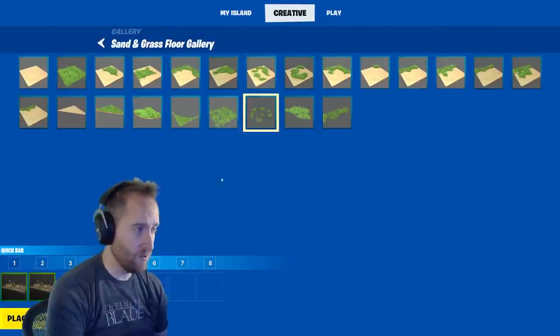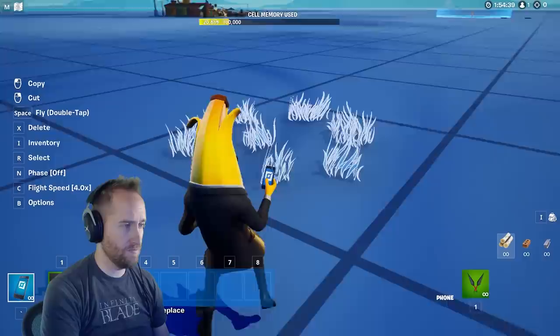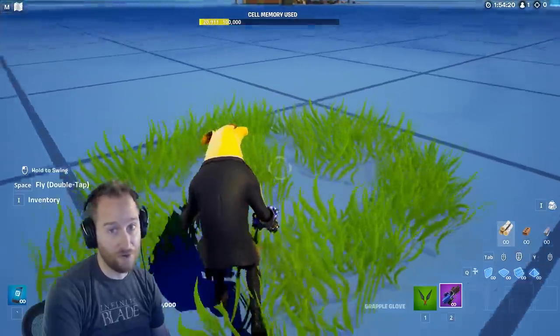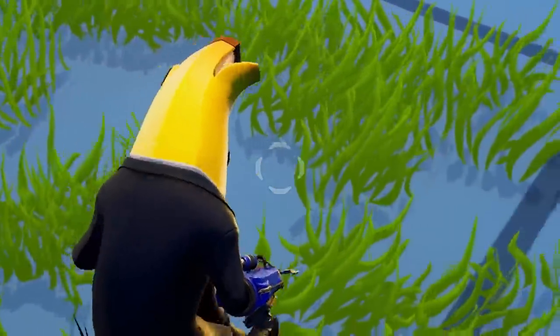Also, remember there was a glitch where if you put some grass down, you couldn't pick it back up or even delete it — but that is now fixed. Huge deal for a lot of map makers. Now you can touch grass again in creative mode.